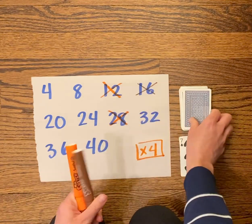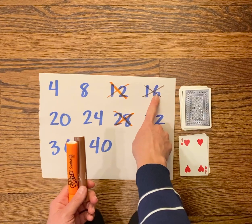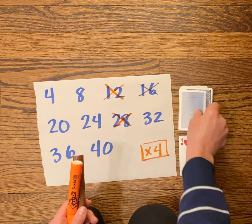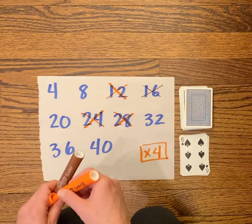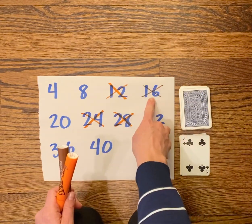Now it's brown's turn. Brown got four — four times four is sixteen, but brown already took sixteen, so brown will lose this turn. Orange gets six times four, which is twenty-four. Brown gets four times four again, which is already taken, so we'll skip that turn.